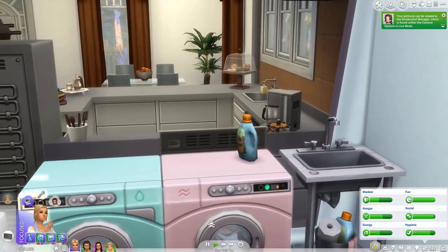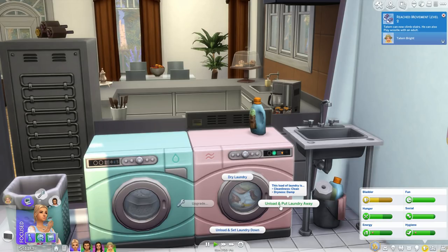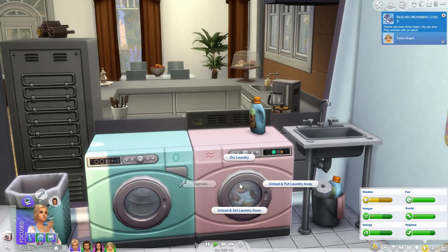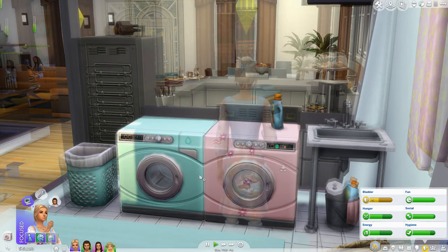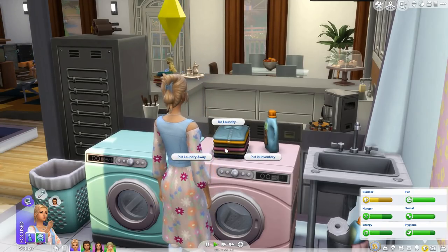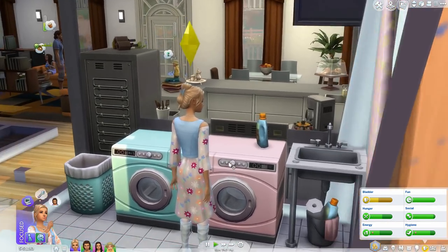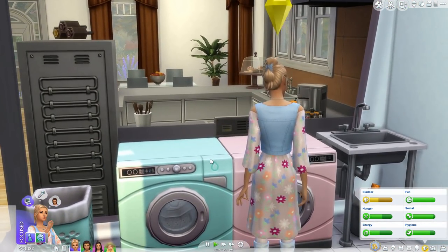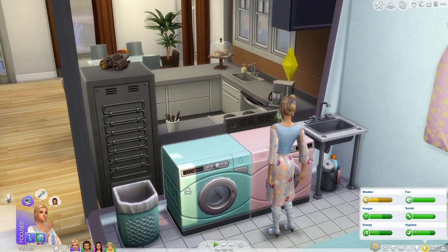The washer is done — it's green, so that means it's finished. We can go ahead and unload and set the laundry down. They're all folded! She puts it on top. And then we can put laundry away — she just kind of throws it up. It would be cool if they went to the dresser and put it away, but it's okay.